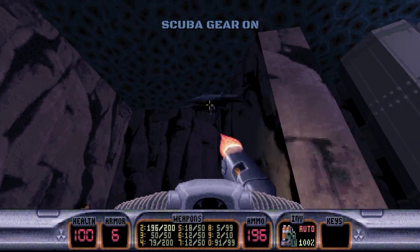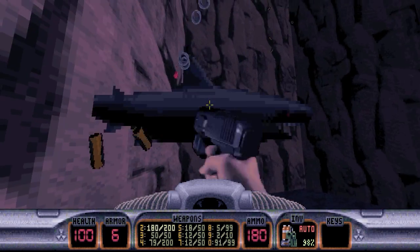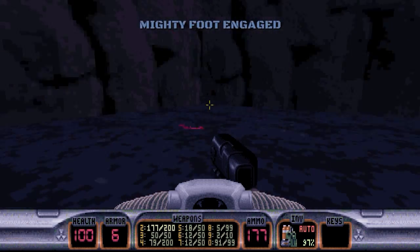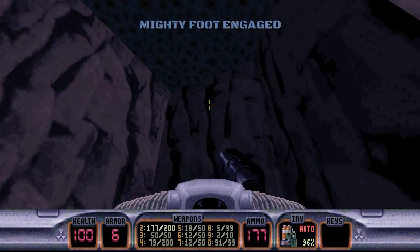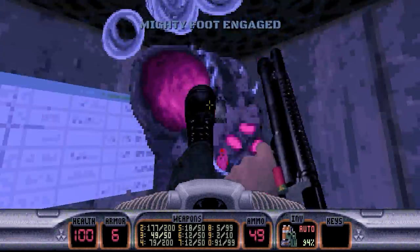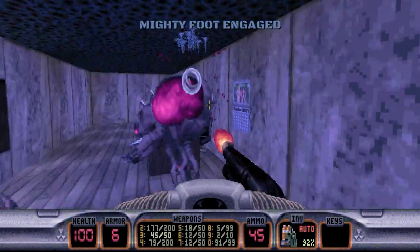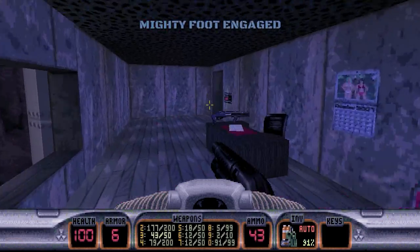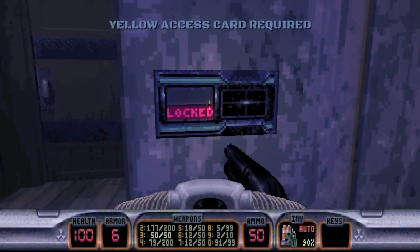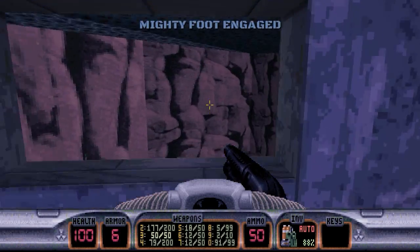Straight down. We're greeted by some sharks, so we'll go ahead and start taking them out. Let's swim into this little opening here — into the sunken building. There are some Octabrains in here that we'll take out. We need the yellow key to get through that door, so not much we can do here. We'll go ahead and leave.